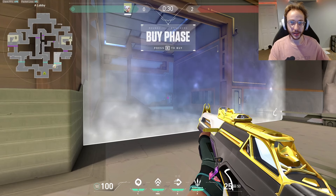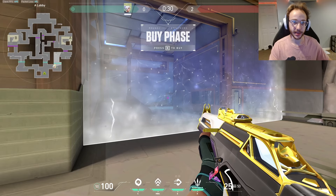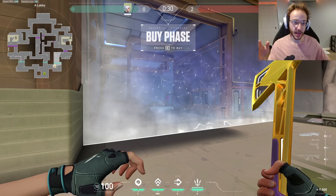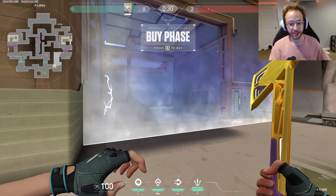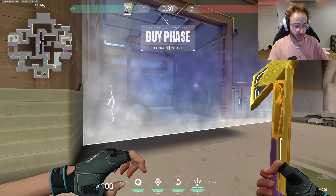Hey guys, so in today's video I'm going to be showing you all the best spots to be pre-aiming or have good crosshair placement on the new map Abyss, since Abyss is coming out to competitive very soon. I'm going to start with A, go to mid, and then go to B. If you want to skip to any of those sections, please use the timestamps down in the description below.